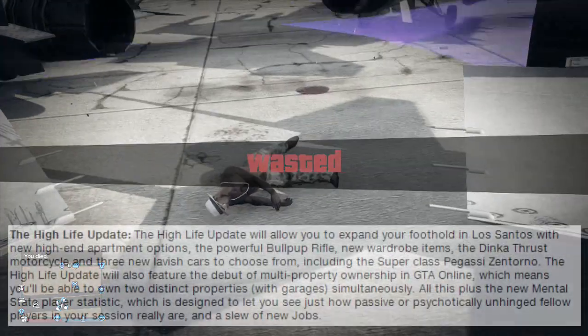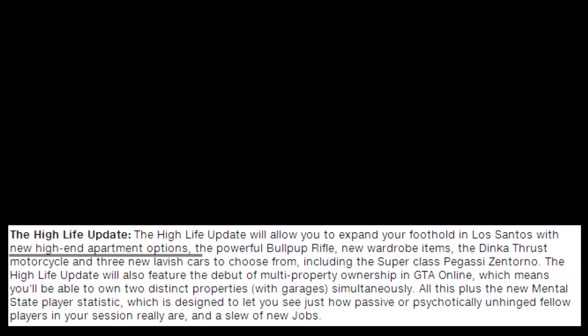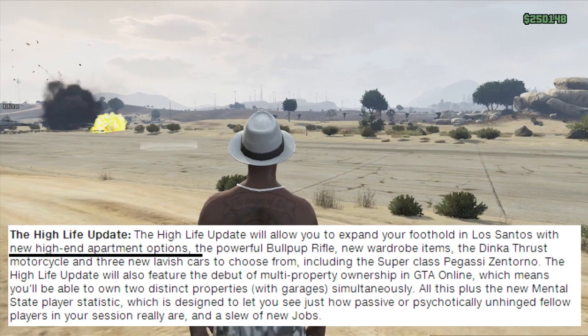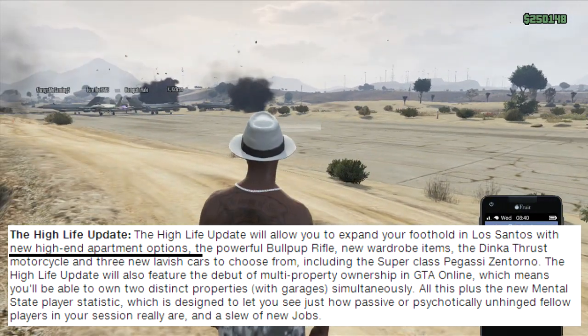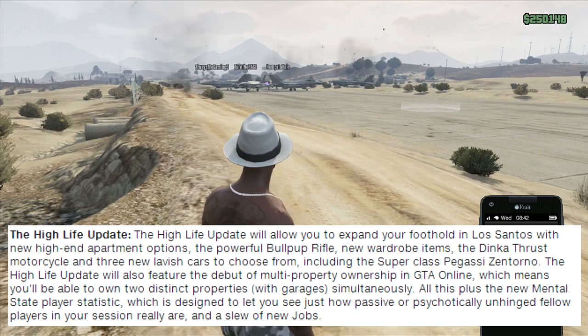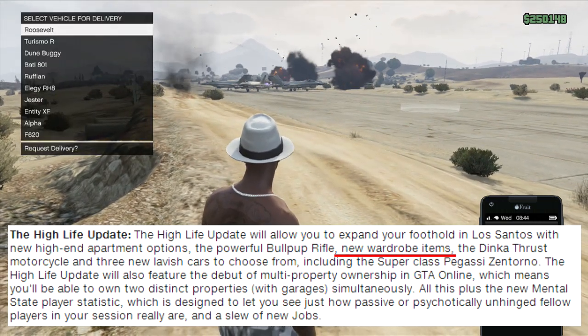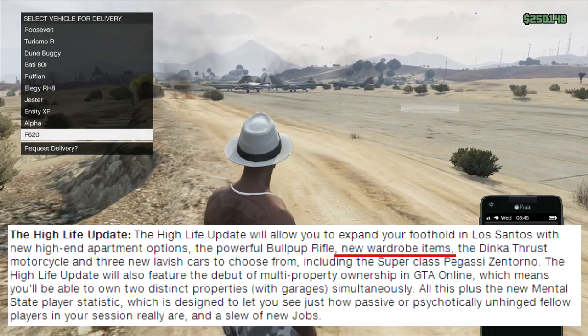The new High Life update will allow you to expand your foothold in Los Santos with new high-end apartment options. The fact that there are new apartment options makes it seem a bit interesting to see what's going to happen in the next update. It also says here that there are new wardrobe items, so maybe they're going to add more clothing for us to pick from.